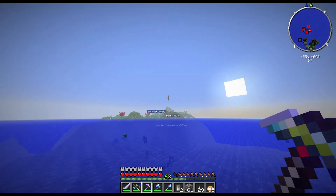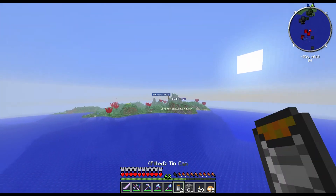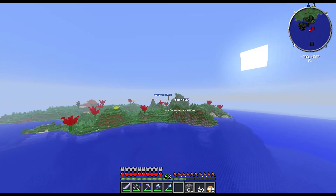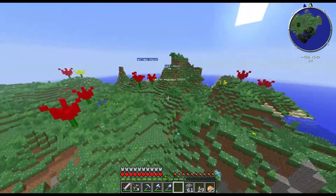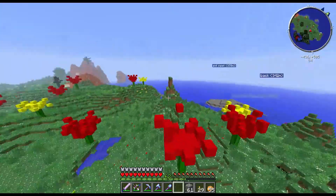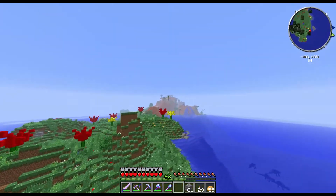I wonder how much damage that water dragon does to me now. I doubt it does much. Same with the attack squids. Well, if the Mobzilla can't do any damage to me, then I guess these guys won't be able to do any damage to me either. There's my crafting table. There's just stuff left around the map by me. And there is my house up there on the hill.